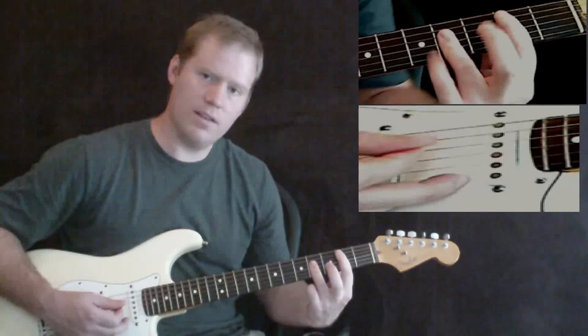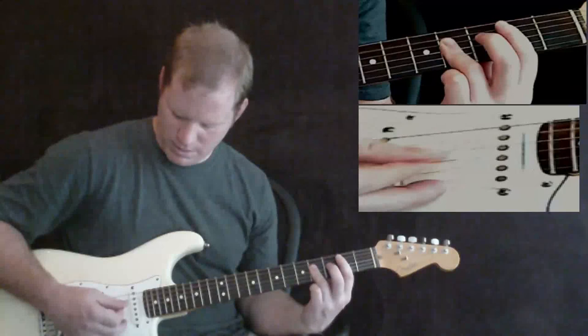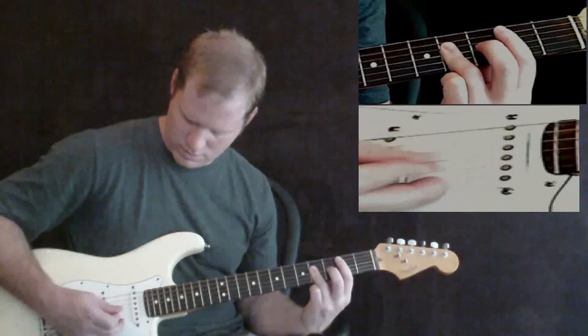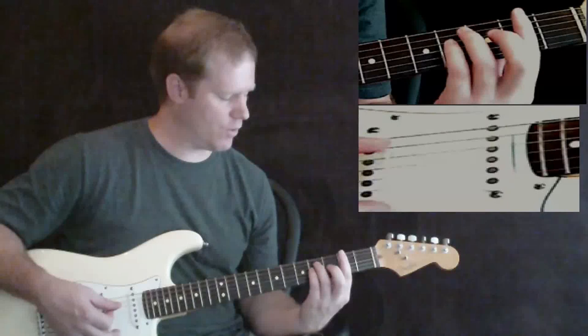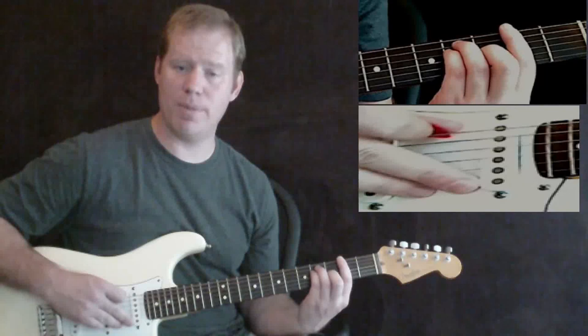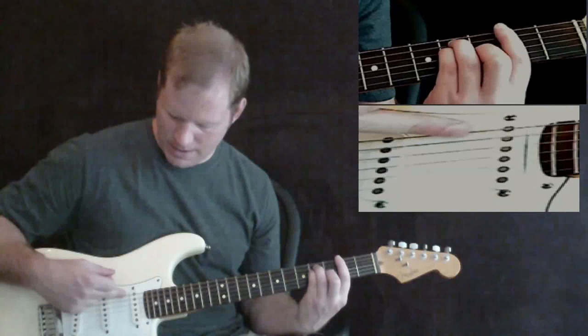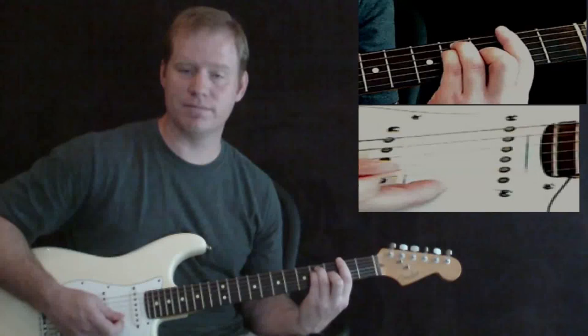Now that we've made that change, we go to that B chord and the picking pattern is very similar — basically the same thing: A string, then strum through the G string, and B string, G, D, B. The B chord is only one time, so you do it and then go to your F sharp, and the F sharp is only one time as well. However, the picking pattern is a little different because we have more notes. The initial base note is the sixth string E, then you strum covering four strings — E, A, D, and G — then B string, G, D, B.